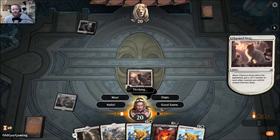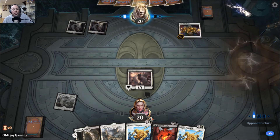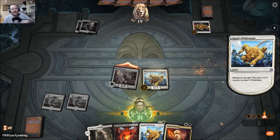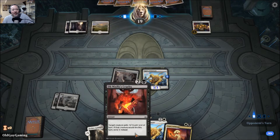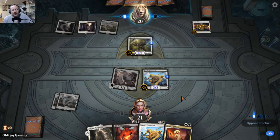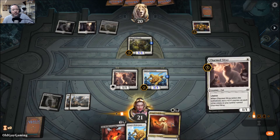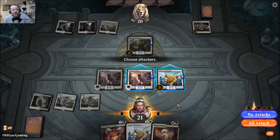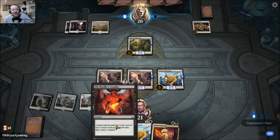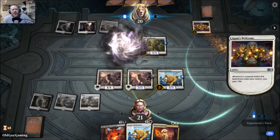Charmed Stray kitty cat — do the cool thing, kids. Hello, good game. Oh, an Ajani's Welcome — this should be interesting. I got my Ajani's out before you did, and I have a way to kill yours if it gets out. Which it does. We have no other choice. I need to be able to kill his Ajani's. My only hope is that he doesn't get too big. Oh, this is a Vampire Lifegain deck — that's cool.